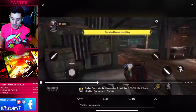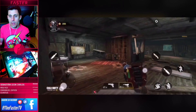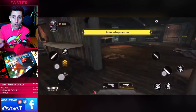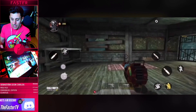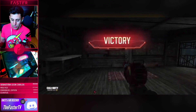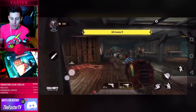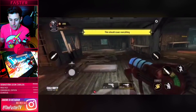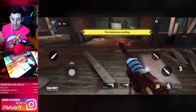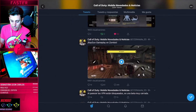Vamos a poner aquí algunos vídeos — perdón por la calidad, yo creo que se ve más o menos bien. Daros cuenta que es cogido desde Twitter. Aquí estáis viendo un mini gameplay de la Raigun y Victoria. Aquí se ve un poquito cómo va a ser el modo Zombies y la verdad es que está guapísimo. Y mira cómo recarga la Raigun — la verdad es que está flipante.